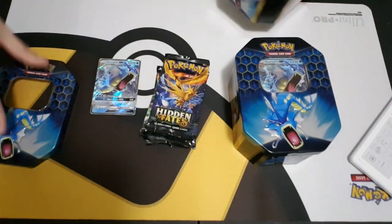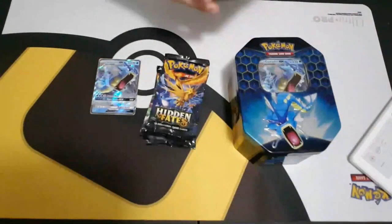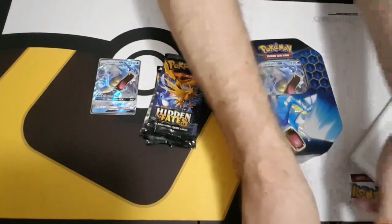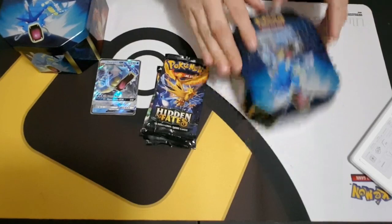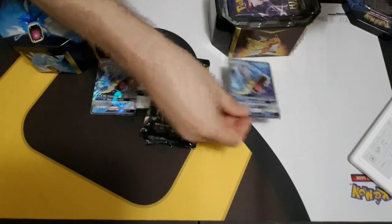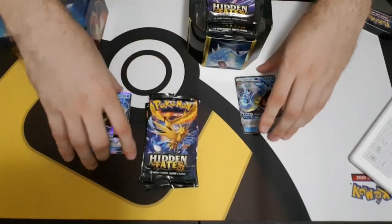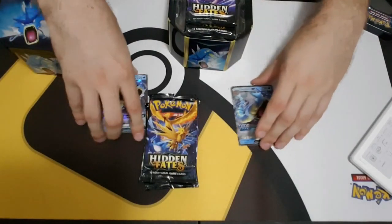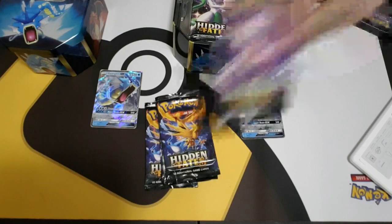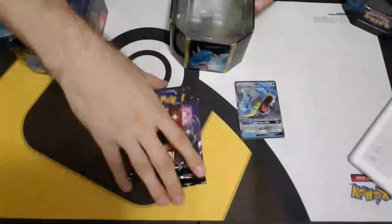They're from the Japanese family box set. Just your standard regular tins that have been coming out for a while now - all the Sun and Moon tins have been this size, the X and Y tins were a little shorter. The art looks really good. All three of these promos are from the Japanese family box set and they're made for young children. All the promos were made that way - your Pinsir, regular Mewtwo, Wigglytuff - those kind of ones don't have a lot of effects on the attacks. They decided to just put them in this set for us.